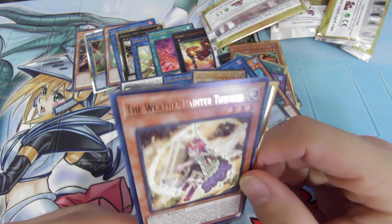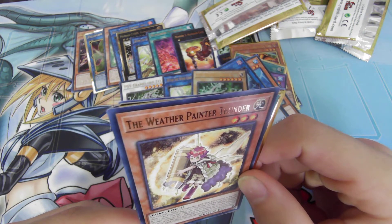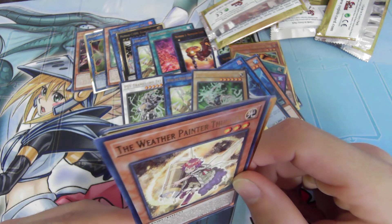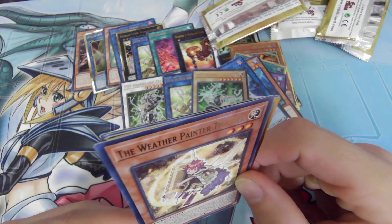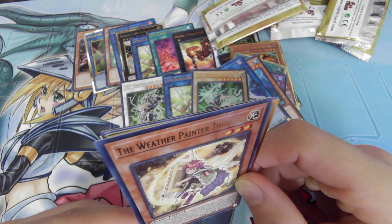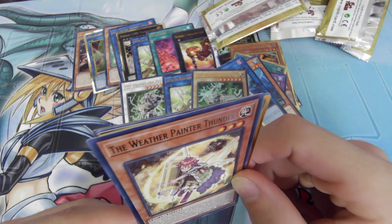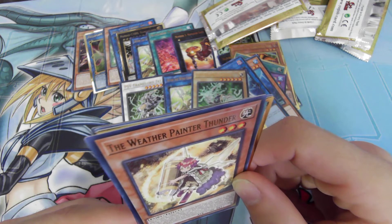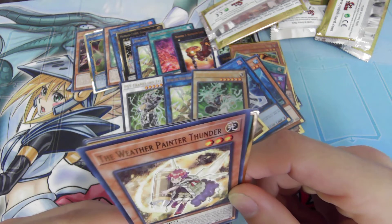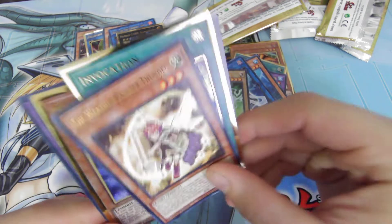Weather Painter Thunder. You send one spell or trap card you control to the graveyard, then place one The Weather spell or trap card from your deck to your spell and trap zone. The Weather Painter Thunder — once per turn, during the standby phase of the turn after it was banished, activate The Weather card effect to special summon this banished card. Interesting.